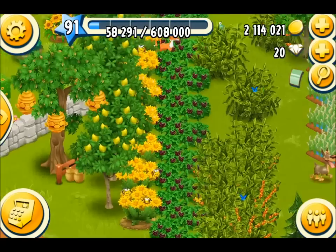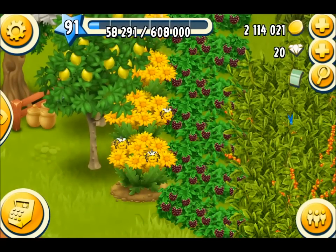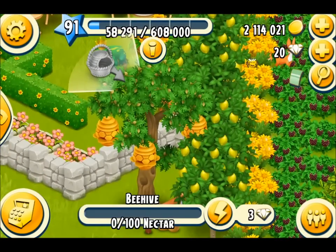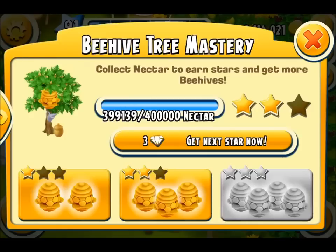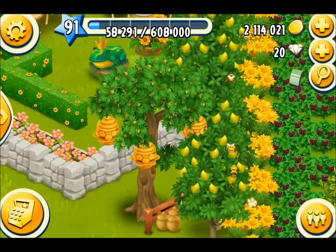Here we are at level 91. This is the design I'm currently using — all my nectar bushes in a nice straight diagonal line with my tree just off to the side, very close. That's 300 nectars in total per round. With three hives it adds up very, very quickly, and very soon I'll get that third star and the fourth hive. It means a lot of exciting things are going to happen in the game.